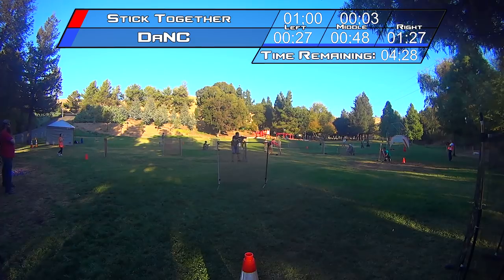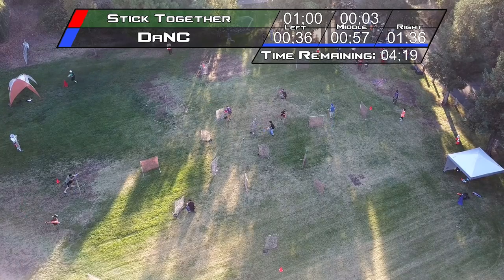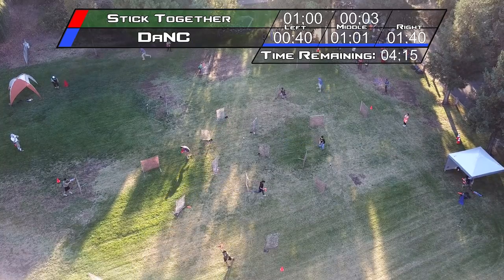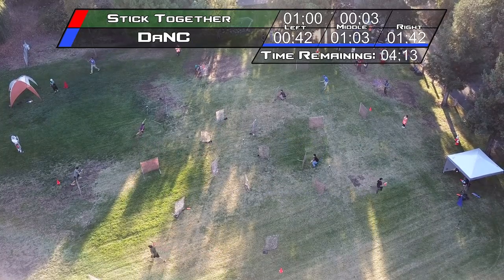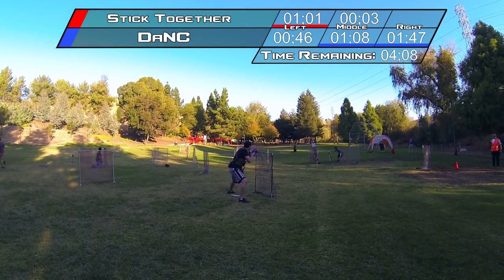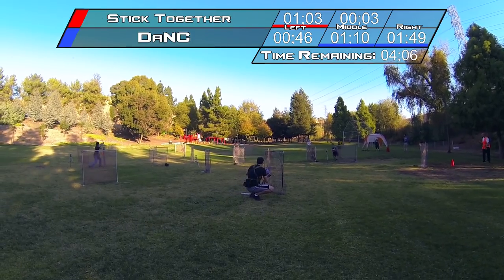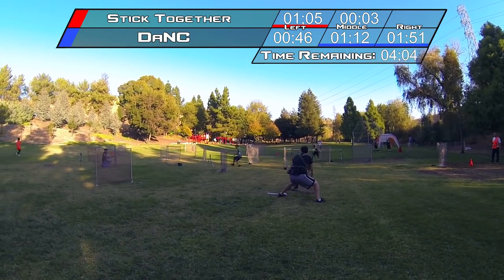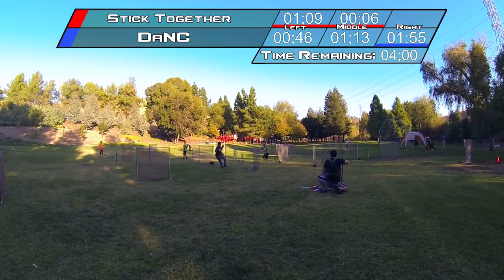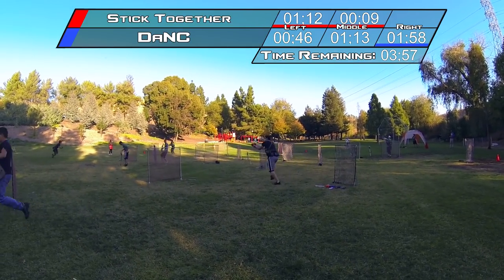The good thing is you can hold your spawns when tagged out so the team can spawn together, which is what Stick Together tried here, though some of their team didn't come in at the same time. They were a little mistimed and that affected their ability to push back in, though they have retaken their corner point — which is generally easiest for each team, but also the hardest to defend because there is the least amount of cover there with the current map layout.